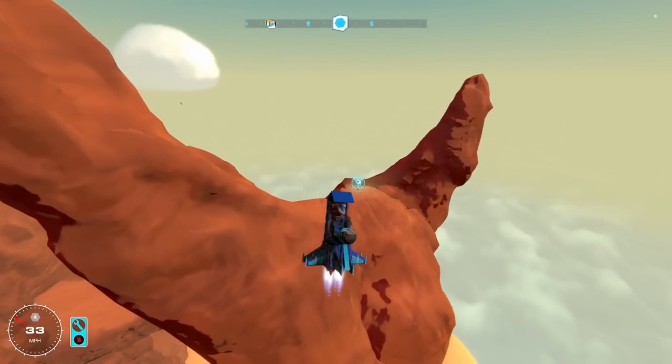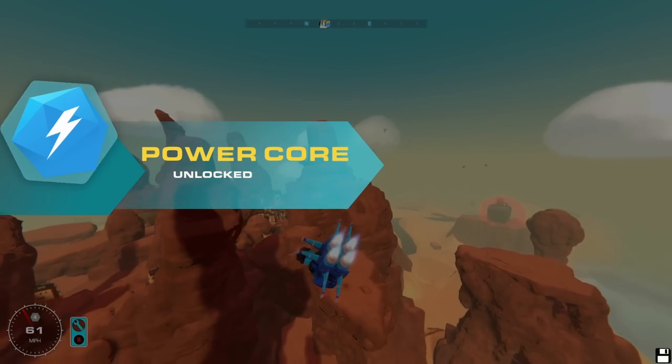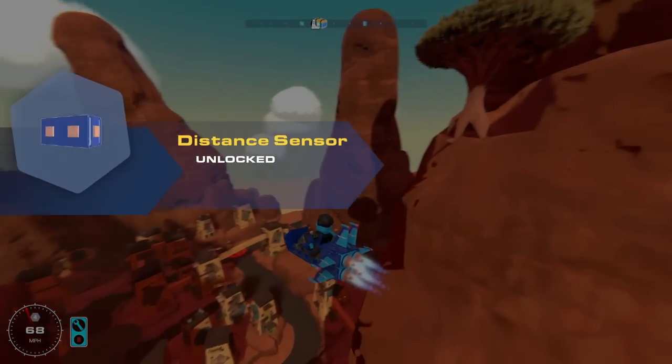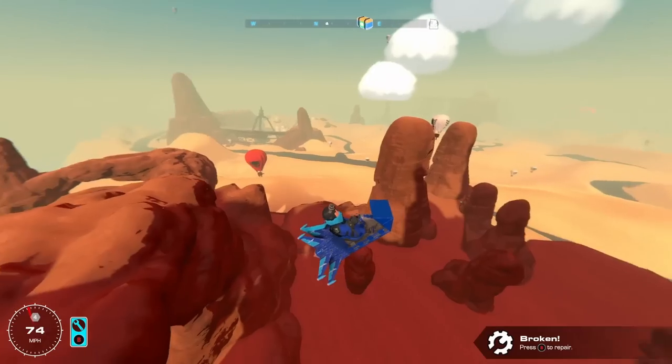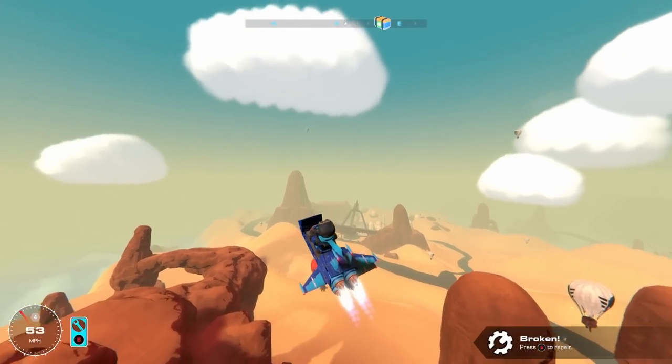What a nice place to put a power core. Yes! We got it. Let's keep going. Can we grab it? It's a distance sensor. Angle sensor. Nice. If you're gonna do the Airborne, guys, I recommend building this exact little build here.